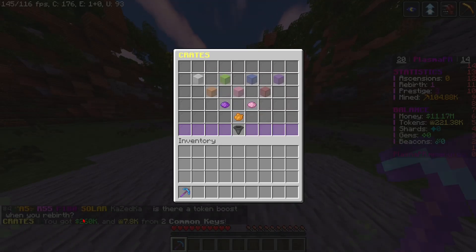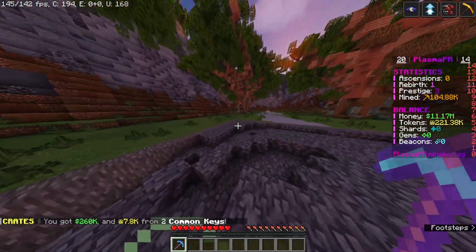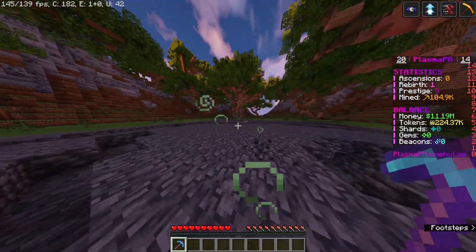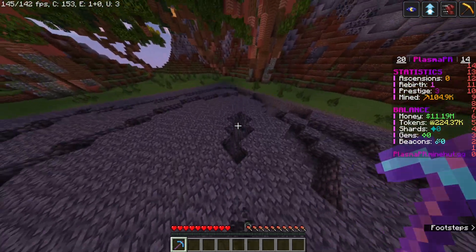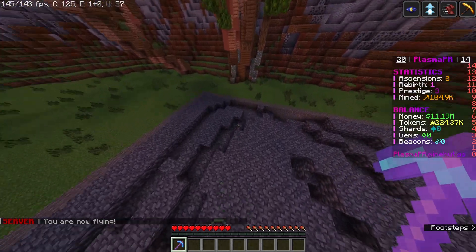From both of those keys I got 260,000 dollars and 7,800 tokens. You can fly in the server too — you just do slash fly and then you can fly.